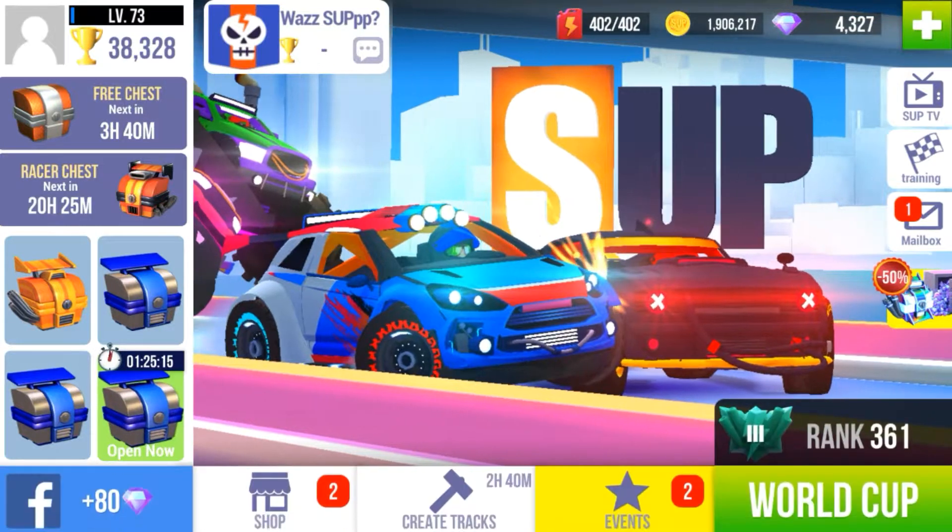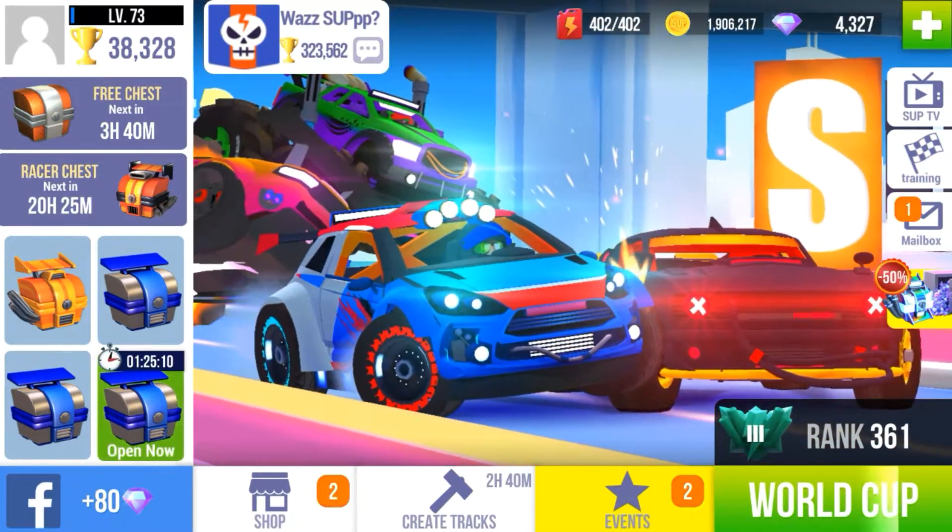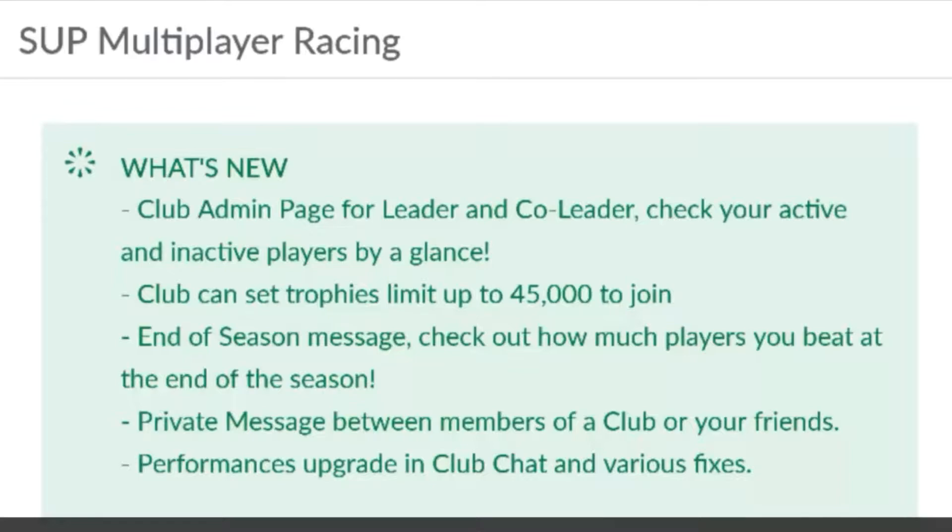There's a new update, just trying to get this out to you as soon as possible so you know about it. 1.3.8 is that update. What's new in update 1.3.8: club admin page for leader and co-leader — check your active and inactive players at a glance. Club can set trophy limit up to 45,000 to join. End of season message.